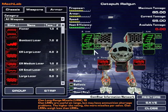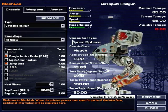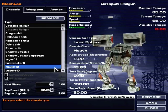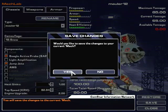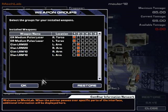My heat efficiency isn't gonna be the best, but I can do some cool stuff with jump jets sometimes. We have a new mech here. We have a Mauler. You put that all into one slot.